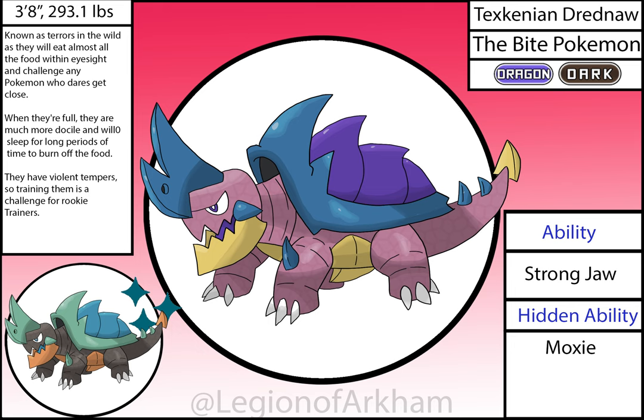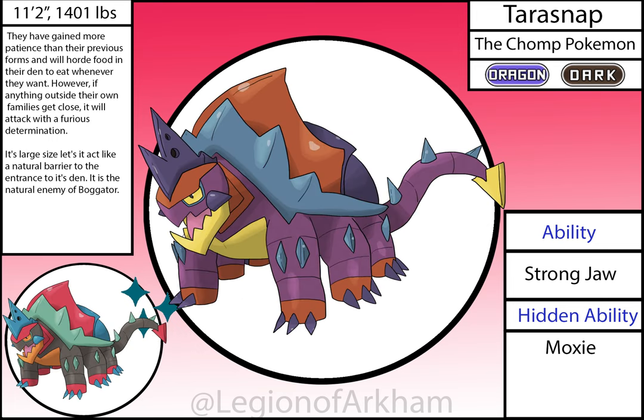These things would be found near swamps or ponds if this were an actual game. Tarasnap, the Chomp Pokémon — evolves from Texkinian Drednaw once it learns Dragon Rage, and is based on the Tarasque, a French dragon turtle with six legs. I chose this creature for the inspiration because I thought it would make for the best visual upgrade for this line. This got the biggest change out of all the mons of this line going into the reboot — I simplified the neck details and tiny details across the body to make it more streamlined. The perspective also got a much-needed change, going from a side view to the preferred three-quarter view.